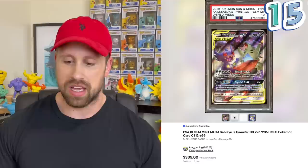The number 15 most expensive alt art is one I don't cover very much in my auction recaps. It is the Mega Sableye and Tyranitar GX from Unified Minds, which right now has a market price of $145.63. The most recent PSA 10 copy I could find sold at auction for $335. I certainly see a lot more Sword and Shield alternate art graded cards on eBay and PWCC than I do Sun and Moon alt arts.